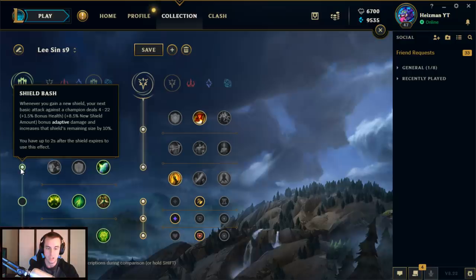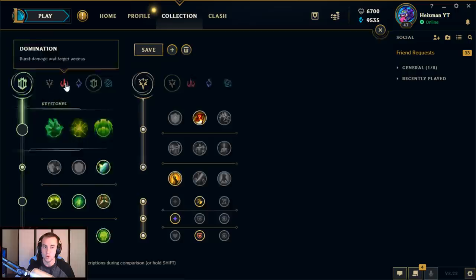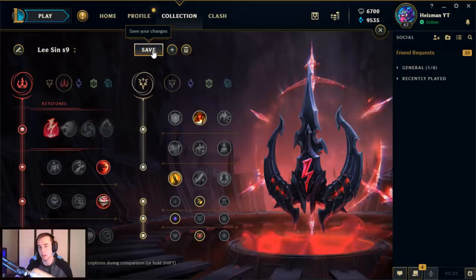It's called Shield Bash — it's a new rune they added. When you gain a shield, your next basic attack against a champion deals 4-22 plus 1.5% bonus health plus 8.5% new shield amount bonus adaptive damage, and increases that shield remaining size by 10%. You have up to 2 seconds to use this after it expires. So with Lee Sin's W being on such a short cooldown, this could actually be really, really good for dueling in the jungle. Tank Lee Sin may be a little bit more popular with this rune. I don't think a secondary talent is ever going to be better than what you get through the main talent tree, but I just wanted to point that out. Maybe later in this video if I get to play a second game, we'll try it out.